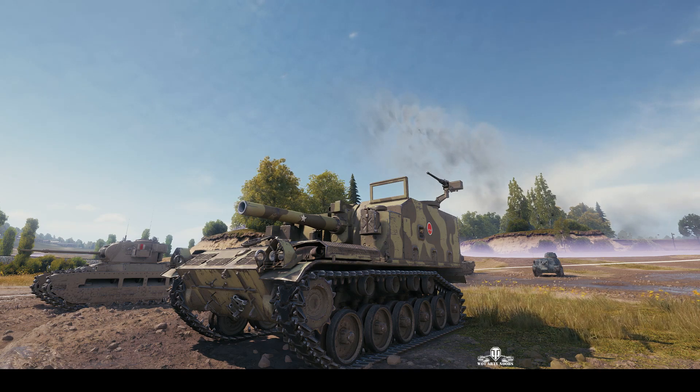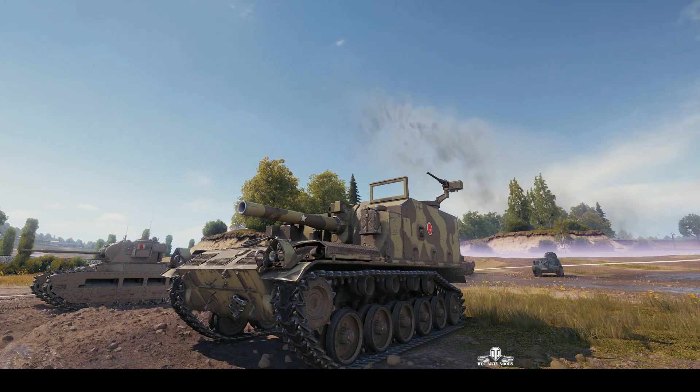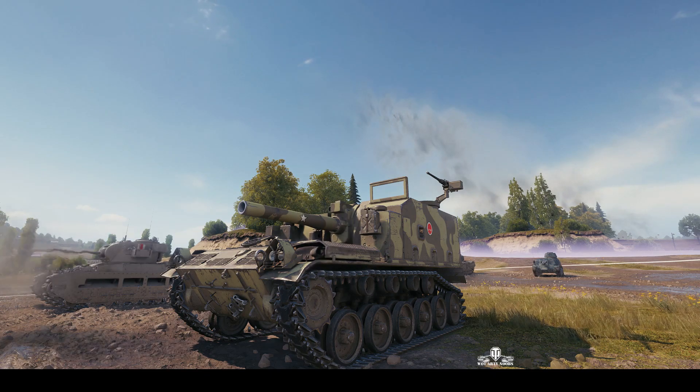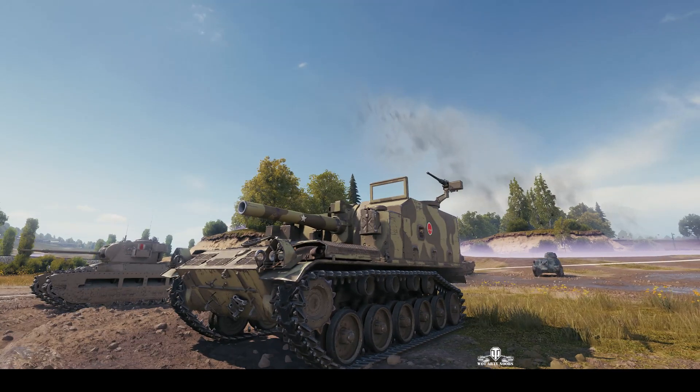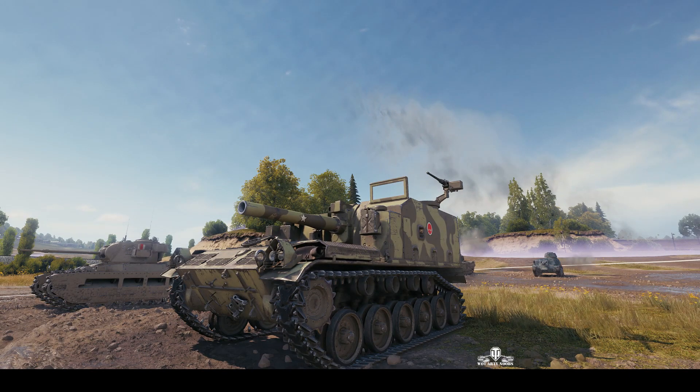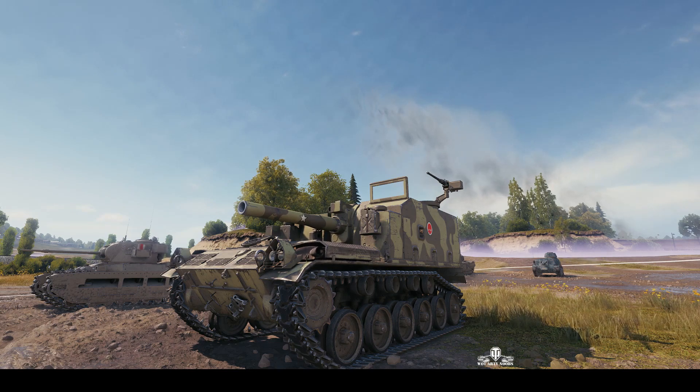Welcome back to WhatArtyNibs with General Disturbance. This is the M44, the tier 6 American SPG, located on the south spawn of Prokhorovka under the command of Bishkrieg. It has a 155mm gun mounted on a chassis that comes from a Walker Bulldog, the M41.